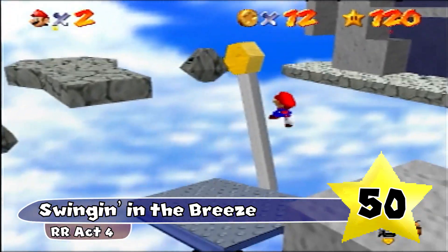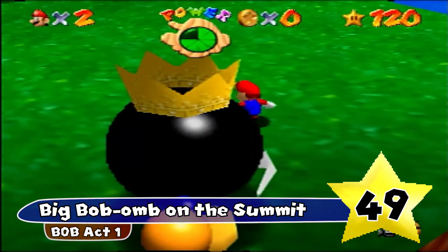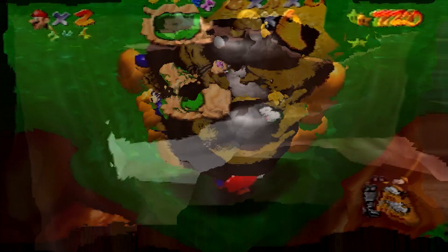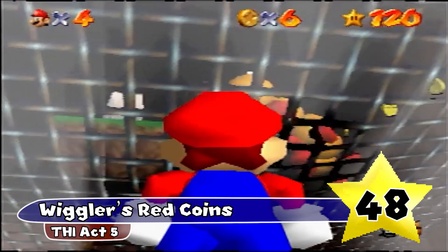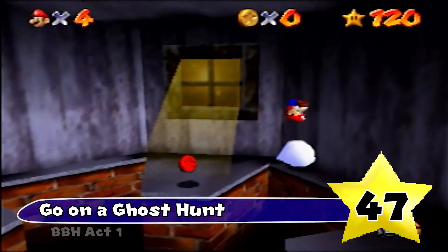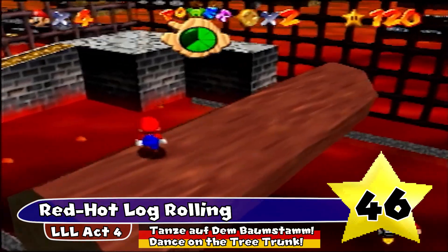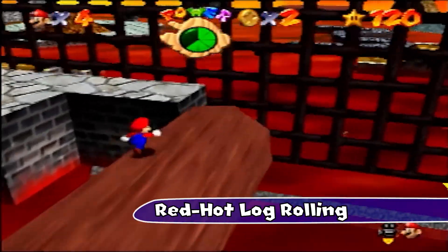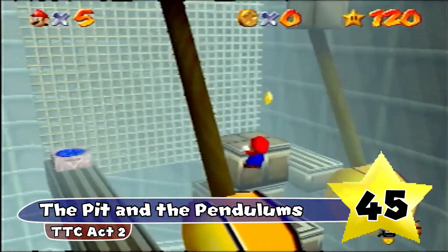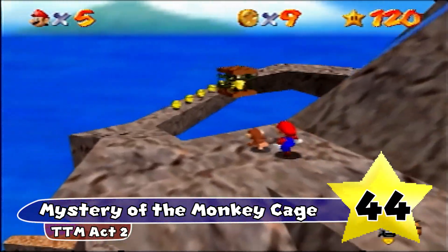Swingin' in the Breeze — I like how they drop the G at the end of swinging, and it's a pretty simple, pretty good name. Big Bob-omb on the Summit has a little bit of alliteration and it's the first star in the game, so it is pretty iconic. Wiggler's Red Coins — the area where you collect the red coins is right under Wiggler, so the star name is pretty fitting. Go on a Ghost Hunt just really rolls off the tongue. Red Hot Log Rolling — pretty solid name; I like the German translation, Dance on the Tree Trunk. The Pit and the Pendulums has a little bit of alliteration and seems pretty fitting for Tick Tock Clock. Mystery of the Monkey Cage also has alliteration and just makes me feel like I'm going on an adventure.